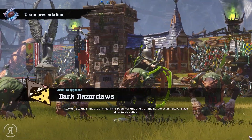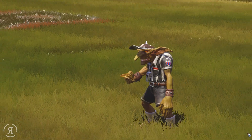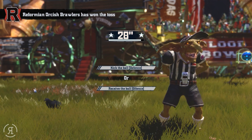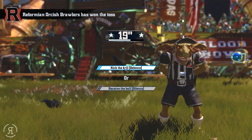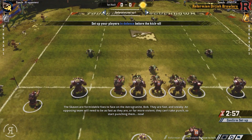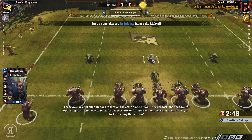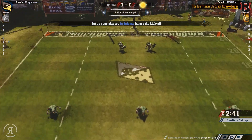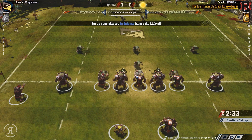We are joining the Skaven stadium and they actually have that thrower again — I'm not pleased because he was very difficult to pin down. I think considering they're Skaven we may want to go defense. The Skaven are incredibly sneaky. The gutter runners have dodge, and this team has four gutter runners and two throwers — we know what they're going to be doing: scoring a lot.